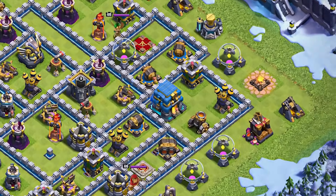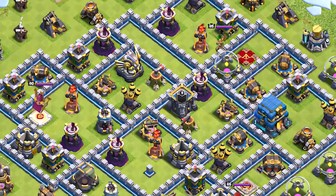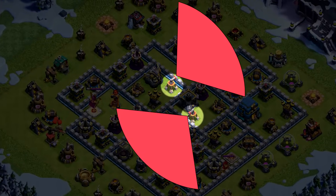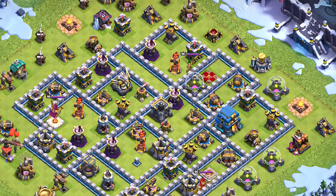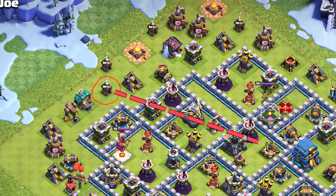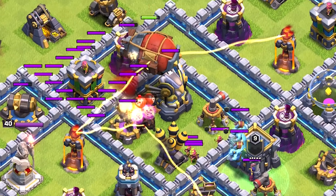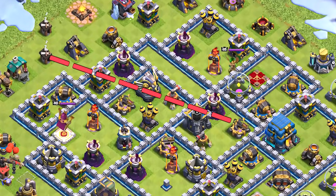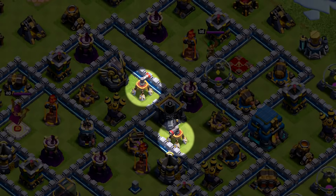First of all locate the town hall because this is our main target. Secondly try to spot where the air sweepers are and which direction they are facing. Thirdly find a safe place to drop your super wizards. In this case we are going to try to get our blimp into the clan castle compartment from the upper left side, sending in the lava hound to tank the damage and trigger any potential air traps for the blimp. This trajectory is also perfect because we can sneak the blimp into the core behind the air sweepers.